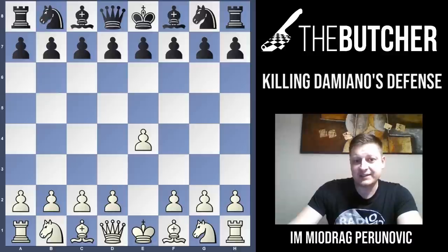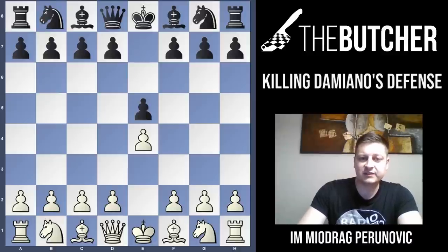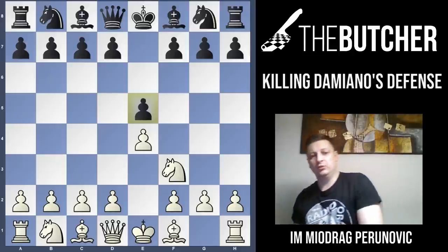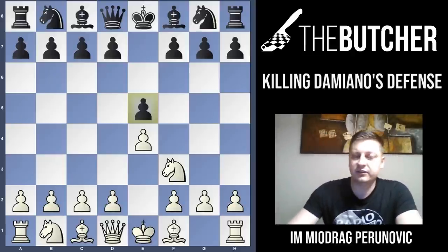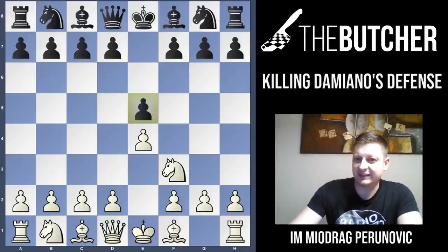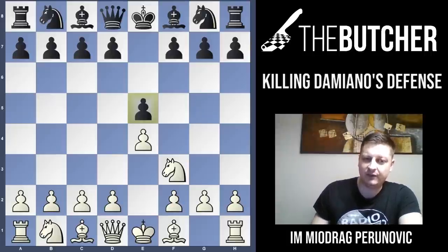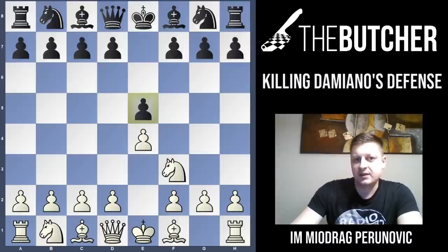So after E4, what's going to happen if your opponent plays E5? Then of course you will have to develop your knight, develop pieces, attack the pawn on E5. From this point onwards, these lectures are going to be divided into about six lectures where we're going to cover six different moves. Every lesson will cover one of these variations. Today's subject is the F6 variation — it's called Damiano's Defense.